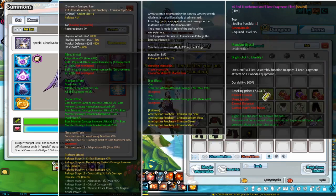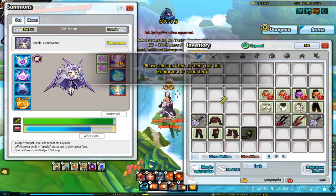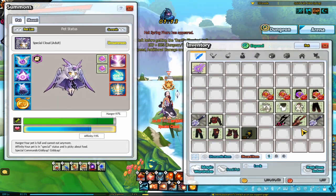You can pretty much feed your pet any equipment you don't need anymore. If you don't have any equipment lying around, you can buy gloves from the elder blacksmith — those are the cheapest — or buy equipment from any blacksmith. Once your pet reaches 70% affinity, it will enter a special status and won't eat anything besides el tree fruits and seeds. You can simply wait for the pet to get hungry, lose affinity, and then feed it equipment again.